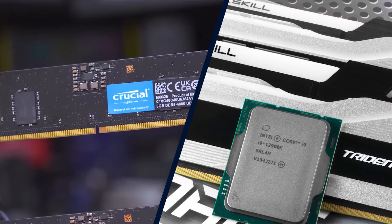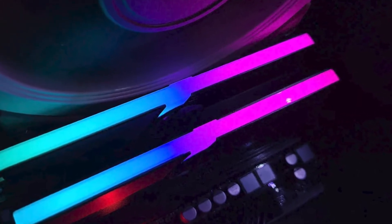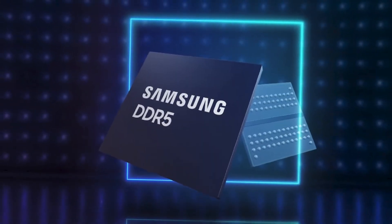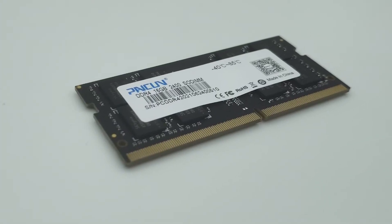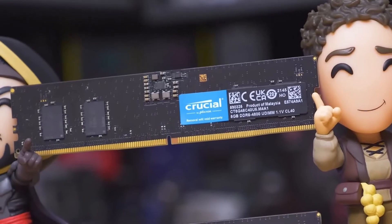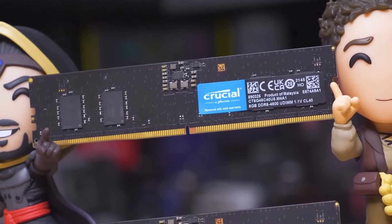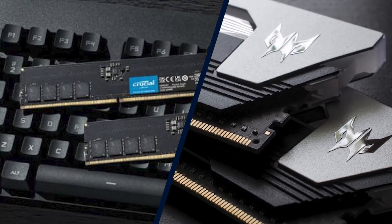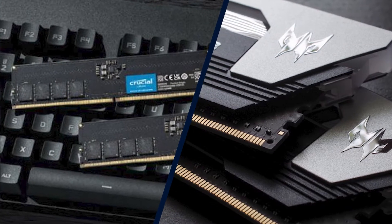Unlike the last transition from DDR3 to DDR4, DDR5 doesn't have more pins than its predecessor. Instead, DDR5 retains the 288-pin arrangement, but the pinouts are different. As a result, the position of the notch has changed, which will help prevent less experienced users from inserting a DDR5 module into a DDR4 slot, or vice versa. That's only a small change, though — the real game-changer resides at an architectural level that you don't see on the outside of the die.